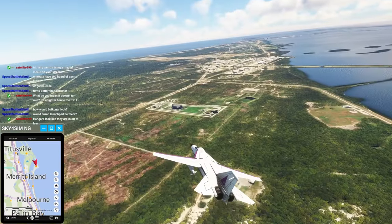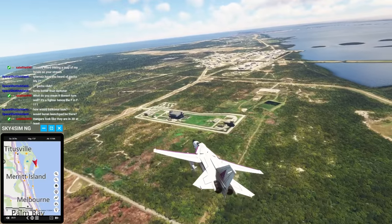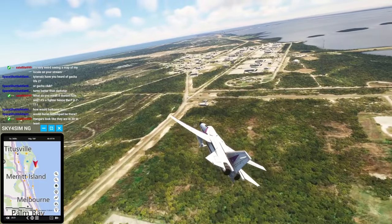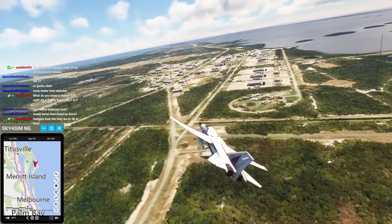I flew by the Vehicle Assembly Building, and here I'm going to fly by the Skid Strip by request of Satellite 999, and then head out to the Bahamas.